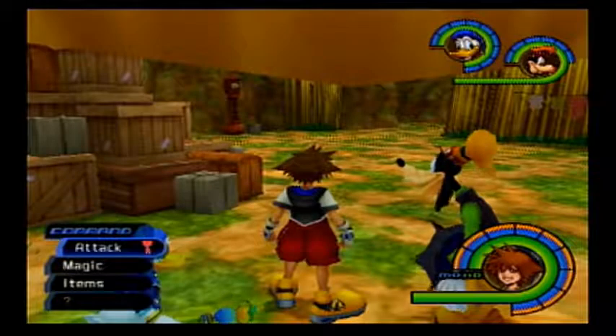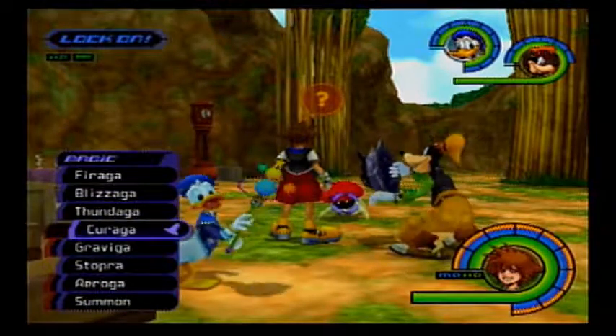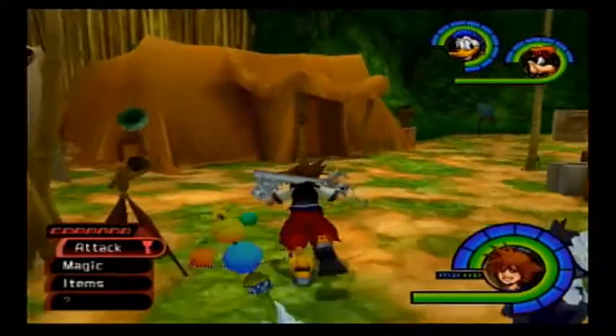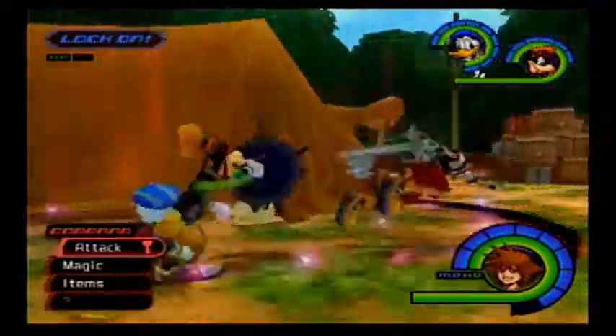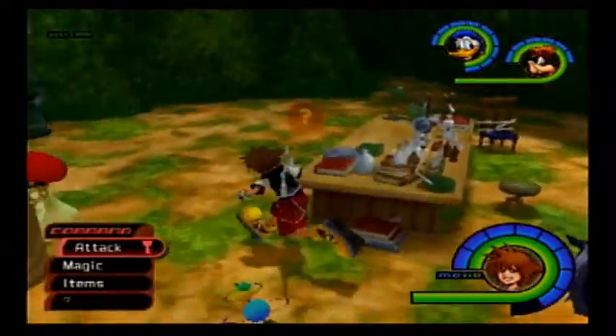Then we leave the tent and check to see if there are White Mushrooms there. If there are, score - we defeat them, save, and then soft reset. If they're not there, we just soft reset. They are not here. Goofy, will you stop moving in the way! I blame Goofy for that. Goofy is the worst - he always moves right in front of the White Mushrooms every time.